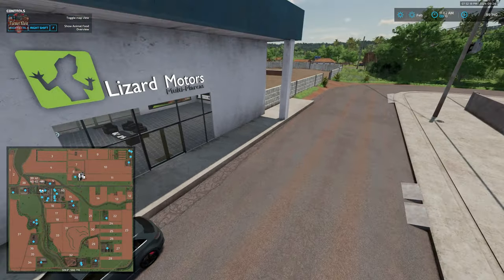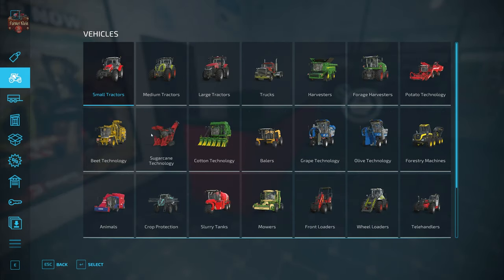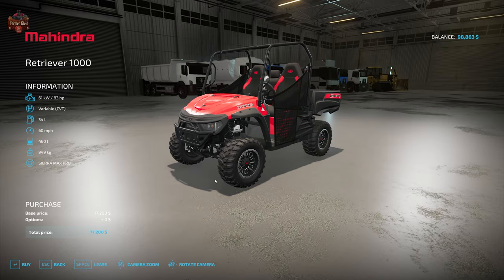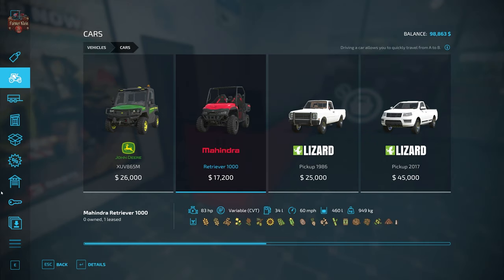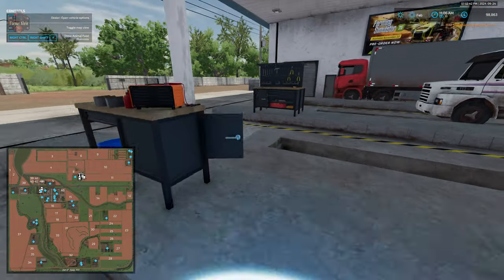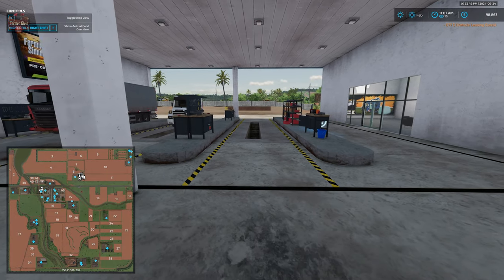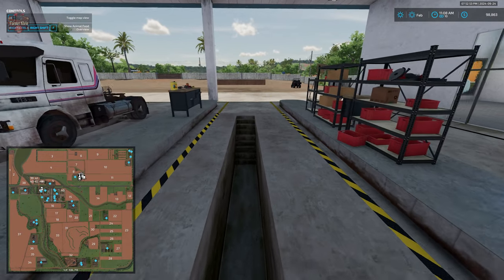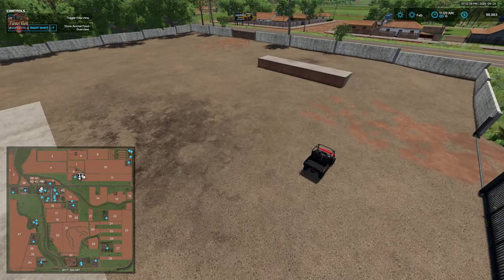Going back here to our shop — we do have a custom vehicle shop here. I like it when maps do this. We have our dealer trigger located in this bay right here, so you will have to bring your vehicles into this bay area in order to do service on them. We've got a pretty decent sized parking lot area for our vehicles to spawn.